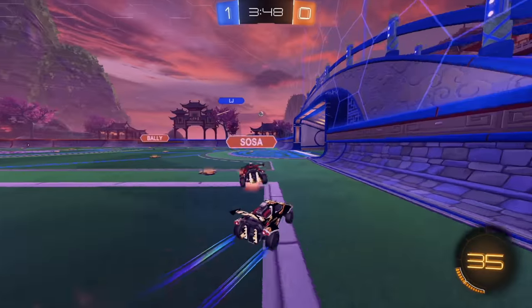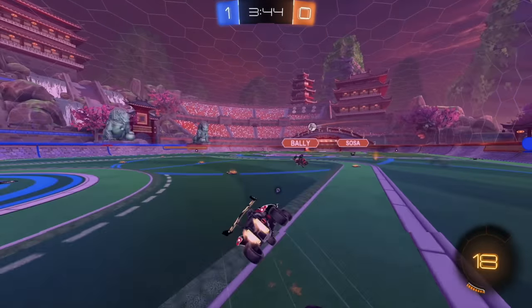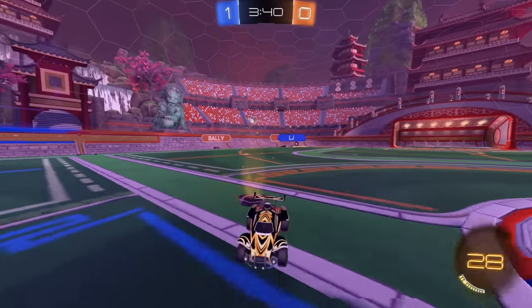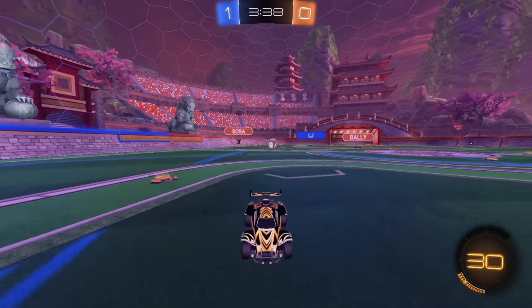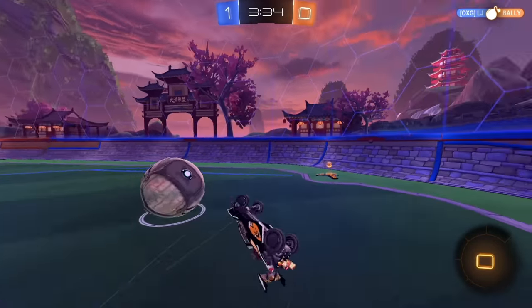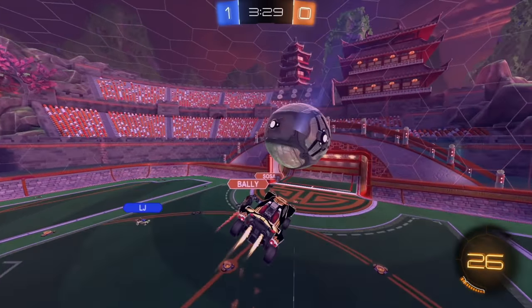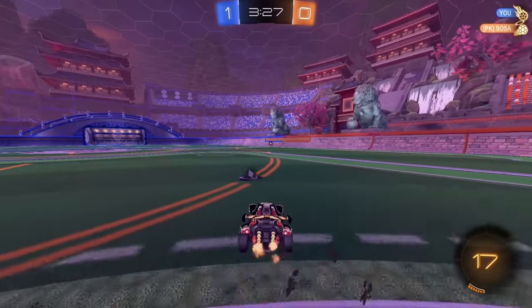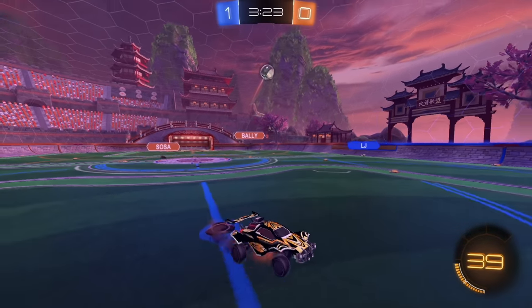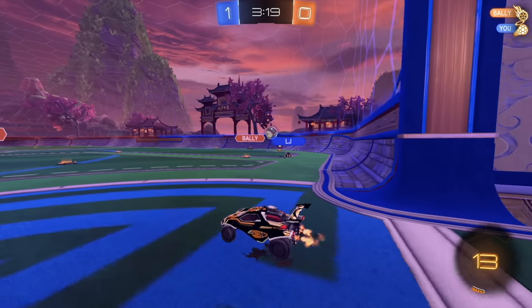Sosa's in the corner here but there's no boost, so he's probably going to turn in wide. Try to go for the demo off that. Good 50-50. Right there I was trying to cover to make sure that in case the 50-50 went wide over me I could still cover it. I had to be really careful there because he could have chipped that really high. Go for a high air dribble over him. It's a decent try for a dunk from LJ, but I'm going to be in a 1v2 because of that. He ends up throwing it away though, so I'm just going to keep this close in the corner.